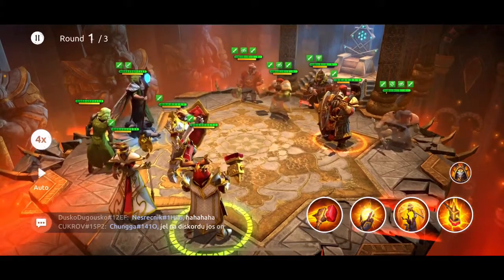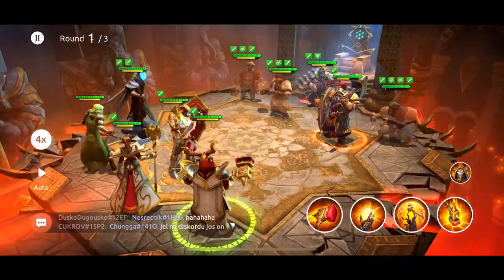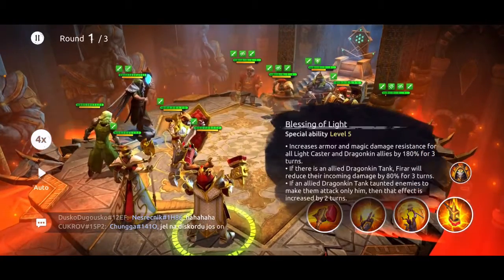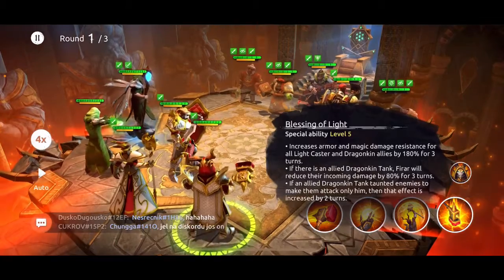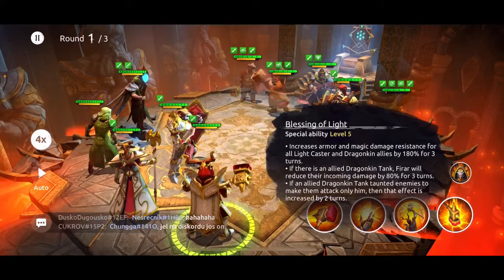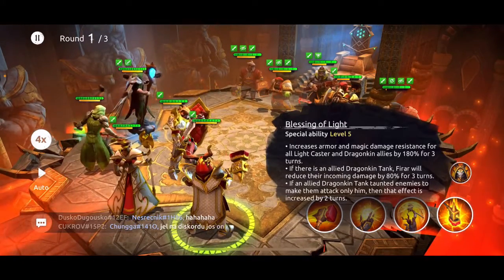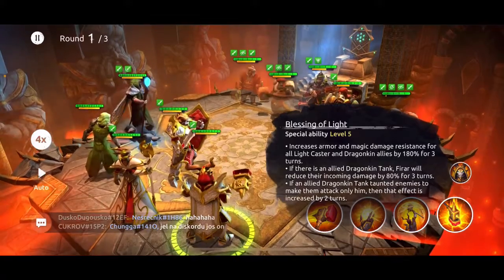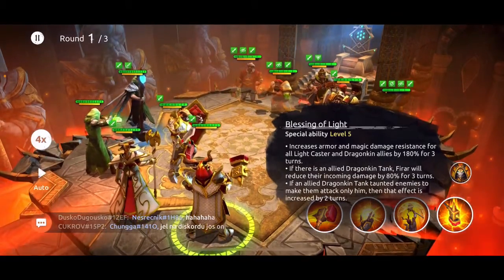We're going to go against a random dwarves team I found in the campaign. Fyro's turn is up first, so we're going to start with Blessing of Light — it increases armor and magical damage resistance for all light casters and Dragonkin allies by 180% for three turns. We have Mirrodin on the team who's a light caster, and Dragonkins and druids have pretty good synergy together, so I think this ability is going to work really well with druids on your team.